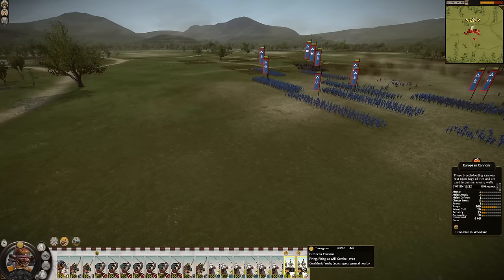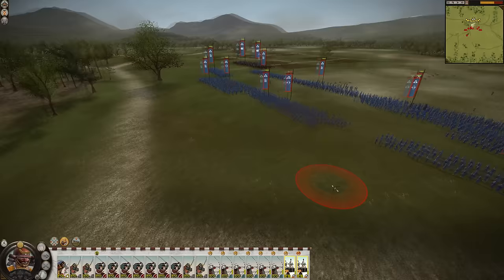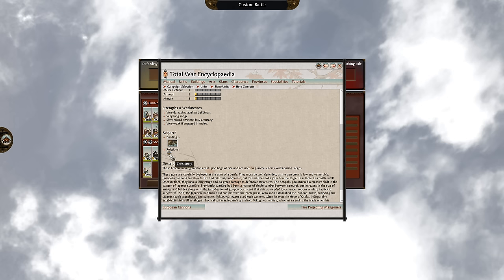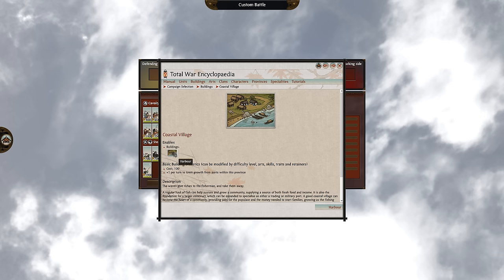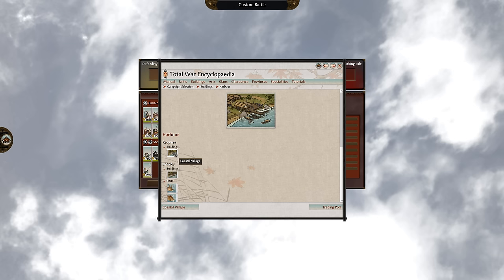European Cannons don't sound so bad? Well, wait till you hear this. In order to recruit European Cannons, you need to convert to Christianity, which alone is a huge commitment that changes your entire campaign and certainly isn't worth doing just for European Cannons. You also need to build a Nanban quarter, of which you can only technically build one, so that's great. And the nail in the proverbial coffin — European Cannons can't move after deploying, so if you have to move anywhere outside of your deployment zone, be prepared to wave your cannons goodbye.